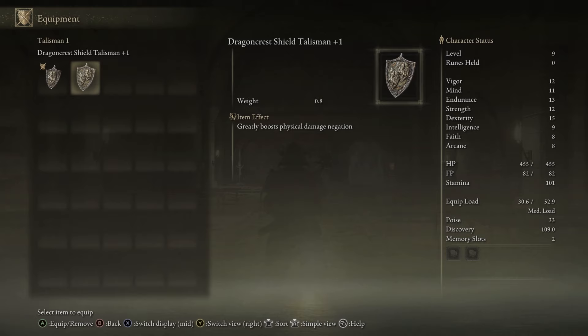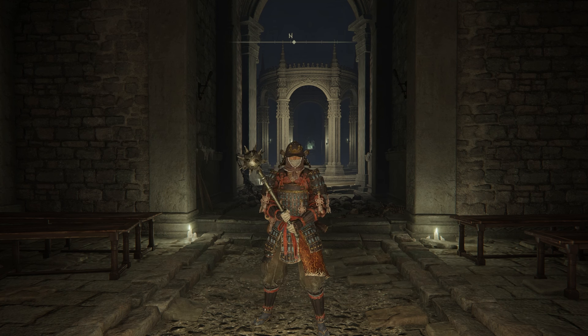And there we go — we have our Dragoncrest Shield Talisman plus one, which greatly boosts our physical damage negation. Again this is only physical so magic damage still does just as much, and unfortunately it does not stack with the base Dragoncrest Shield Talisman. Alright guys that's all I have for you today. Thank you so much for joining us. If you found this video helpful or entertaining, hopefully I have earned your subscription. Don't forget to check back for more videos every single day, but until then we will see you guys next time. Have yourselves a good one.